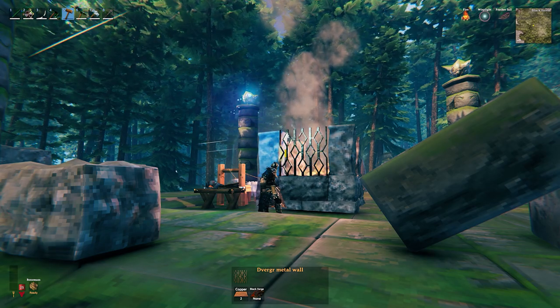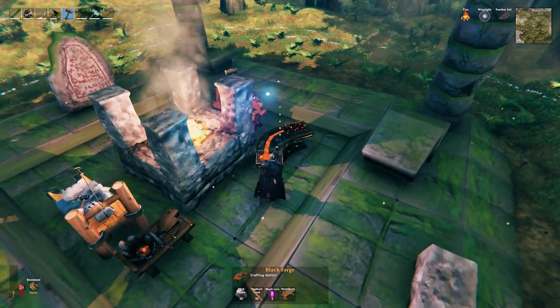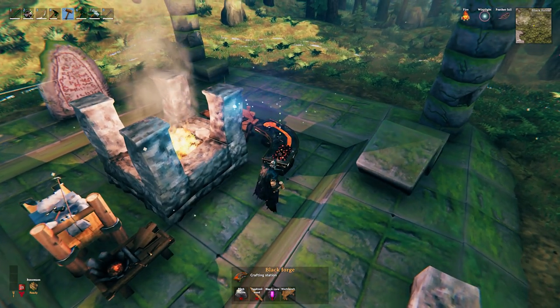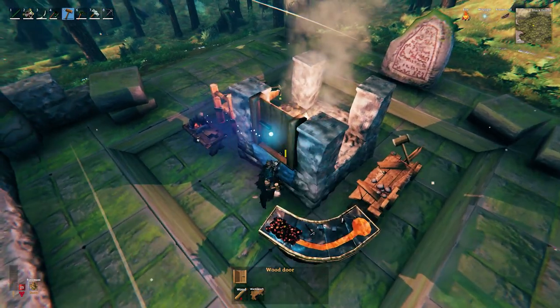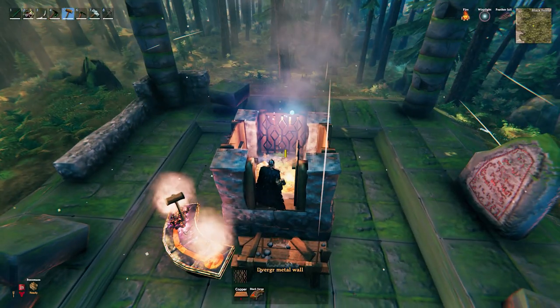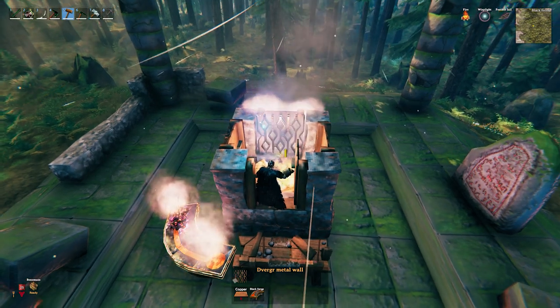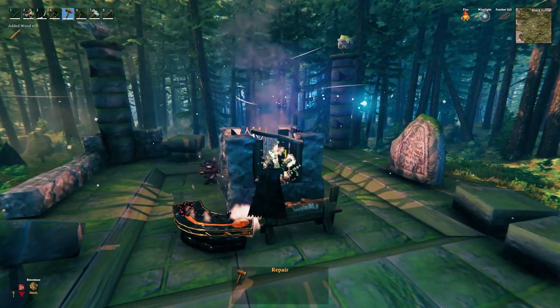I will be using the bronze grill for that, which is mist lens, meaning I also need the black forge. I don't really want the grill to hang on the outside of the stone — I want it in the center. So I will build a door first which will allow me to snap the grill in the middle. Once that is done we can simply remove the doors and what remains is the grill nicely centered in the pillars.